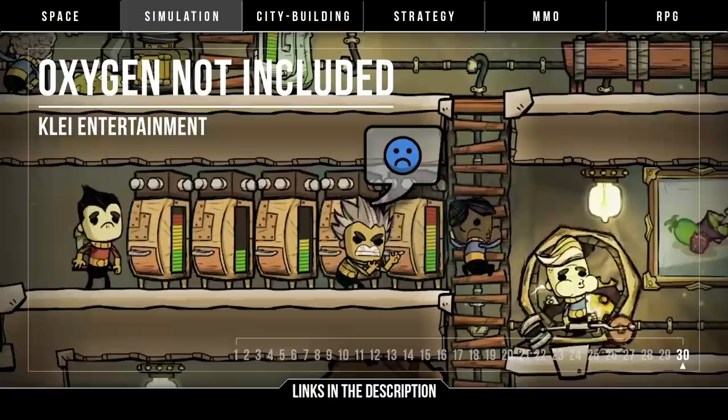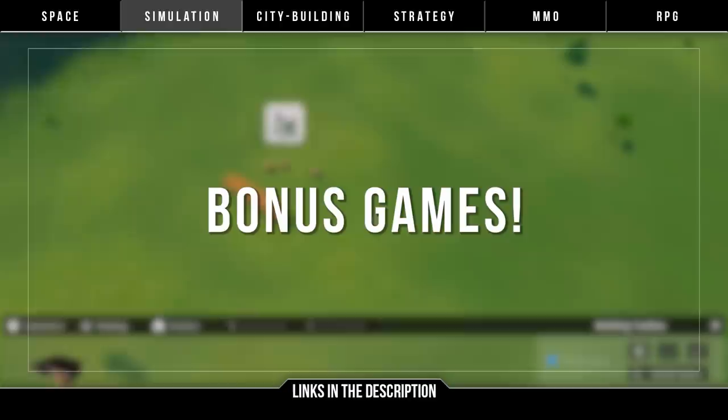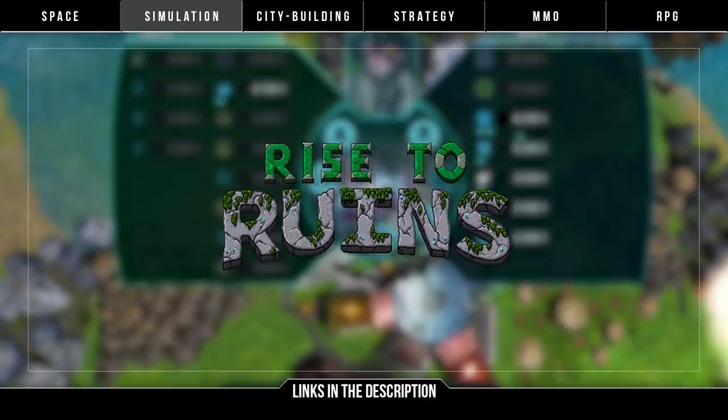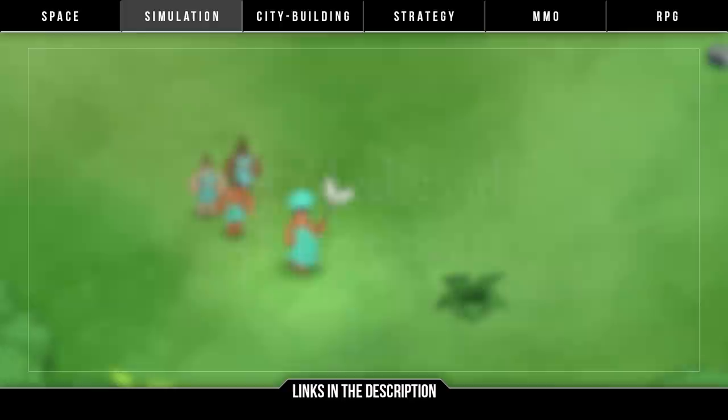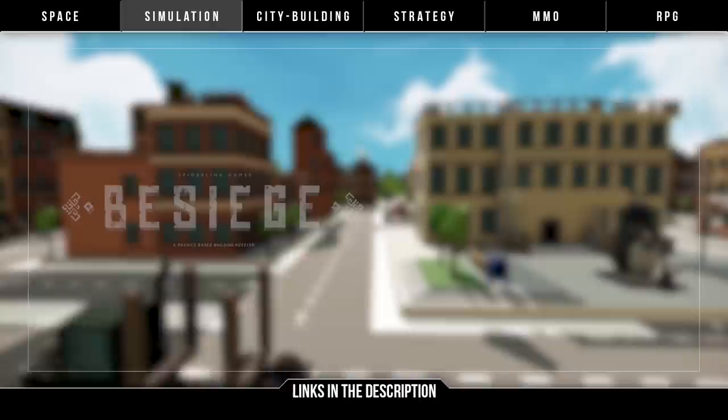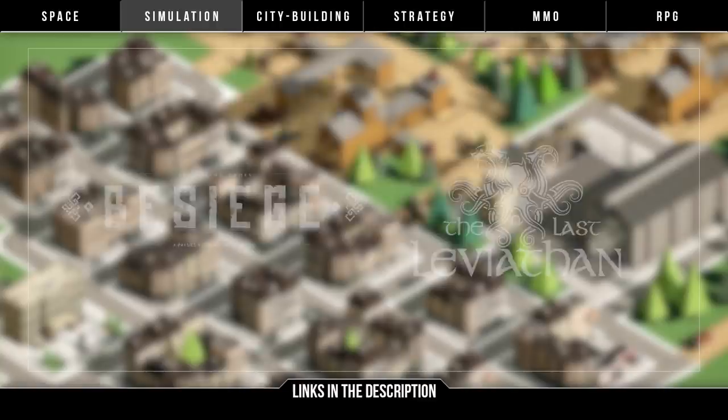Alright, now for some bonus games. First, some that everyone kind of knows about with no clear release window that have been playable for many years: Rise to Ruins, in early access since 2014; Medieval Engineers, early access since 2015; Automation, early access since 2015 and stated it's still some time away; Software Inc., early access since 2015 and still in alpha; Besiege and The Last Leviathan, early access 2015 and 2016 respectively; Scrap Mechanic, early access since 2016; and Factorio, early access since 2016.